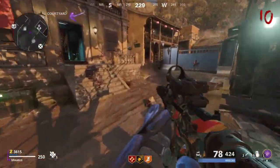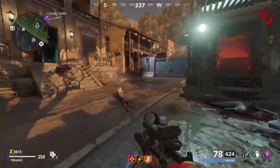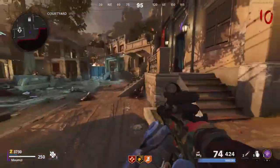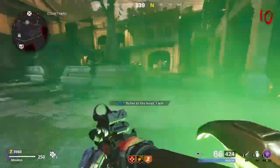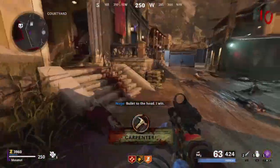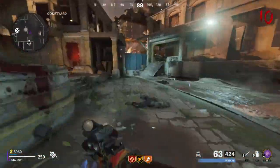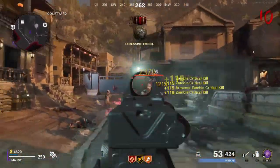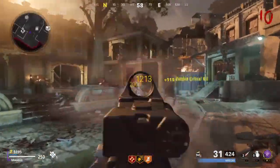Hello everybody, it's Muzi here guys, and today we are back in Call of Duty Black Ops Cold War Zombies. Today we are in the map Firebase Z, and we're gonna unlock the Tech N9 into the Dark Matter camouflage. I'm only missing the 20 kills without being touched about eight more times, so let's unlock this with you guys.